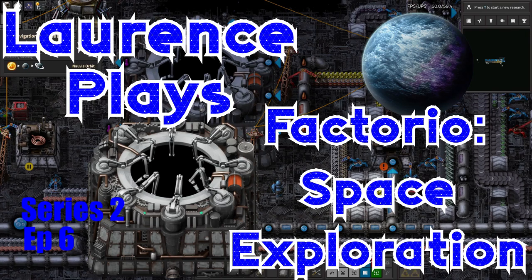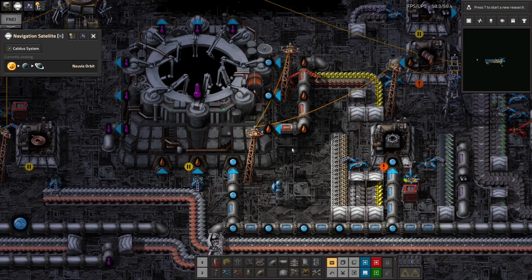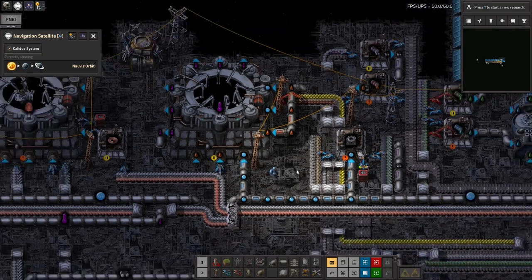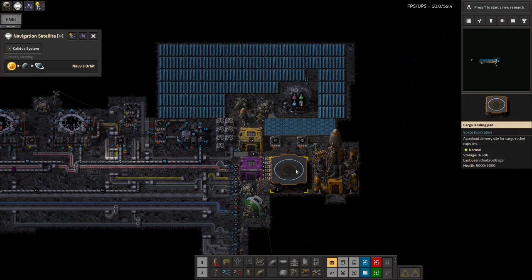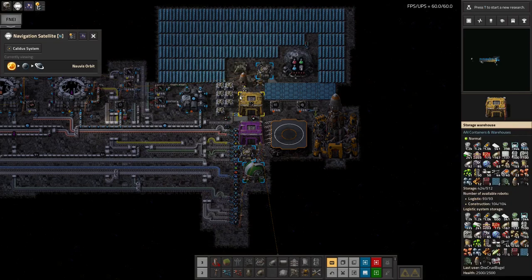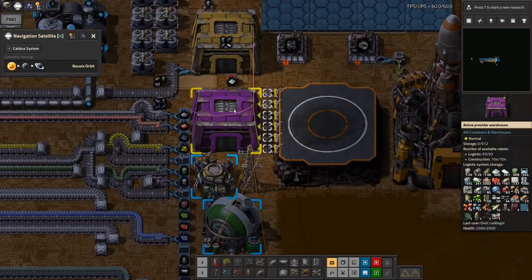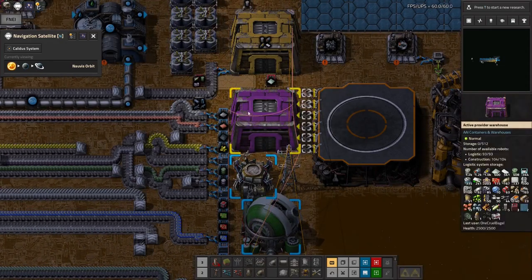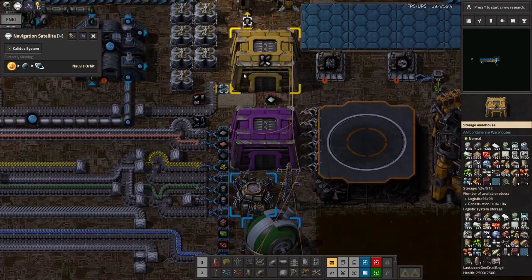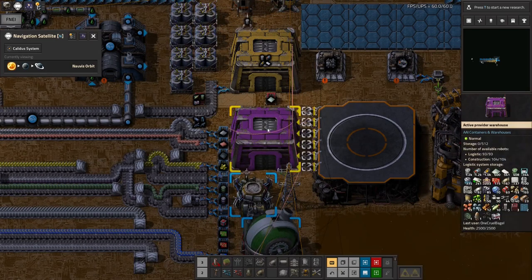Hello everyone and welcome back to Lawrence Plays Factorio Space Exploration. I've been very busy since the last episode and it's been quite a big change. As you can see here I'm starting to build out into my giant satellite, for want of a better word. At the end of the last episode I basically built up this area here, so we had the landing pad which unloaded into the provider warehouse and then the bots would distribute stuff from there either to the boxes along here or into the storage warehouse at the top, so I could always make sure I had all of my stuff sorted.